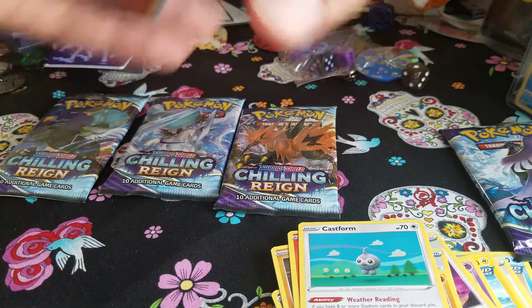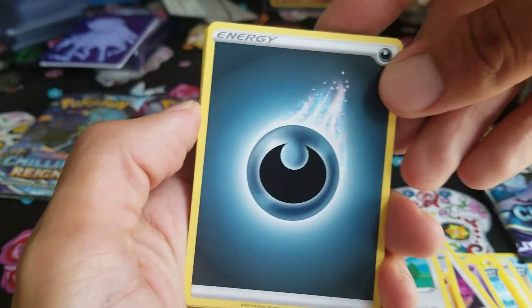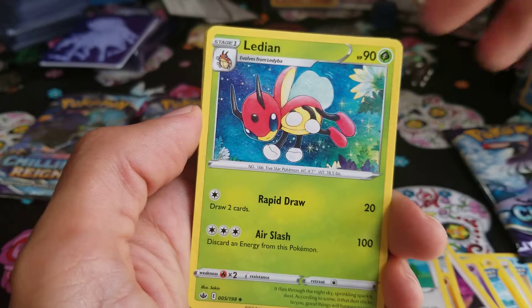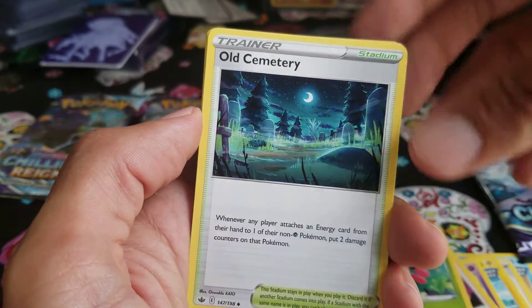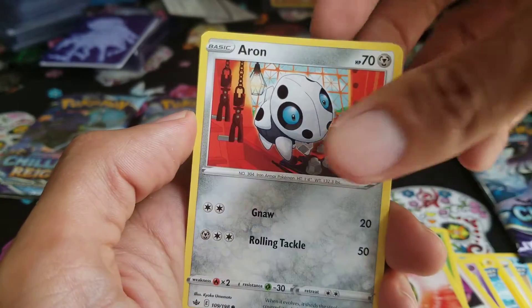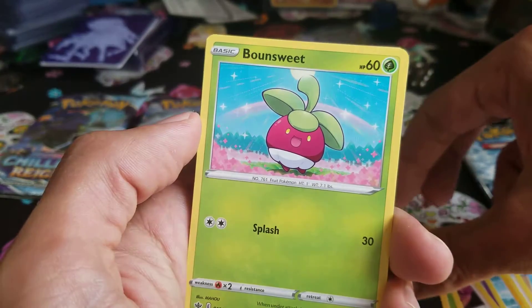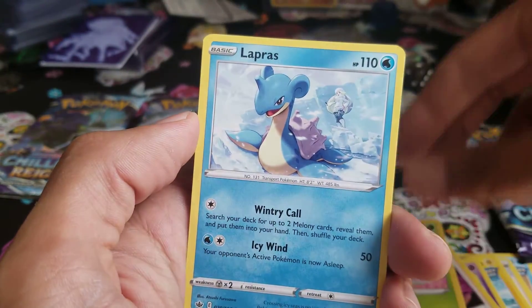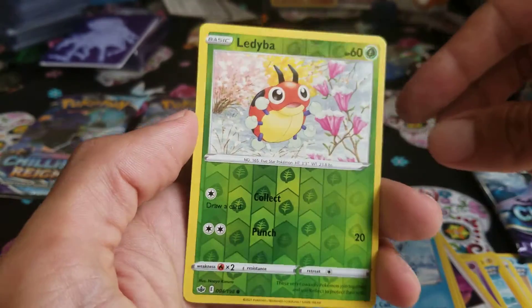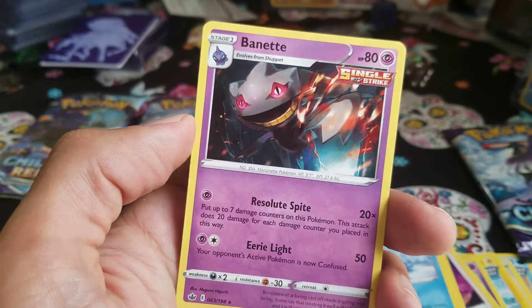Also if you'd like, let me know which one is your favorite Galarian legendary bird. We have Darkness energy, Lydian, Old Cemetery, Impact Energy, Arrokuda, Ralts, Venipede, Bonesweet, Lapras. Reverse holo Ladybuff, and for a rare we have a non-holo Banette.